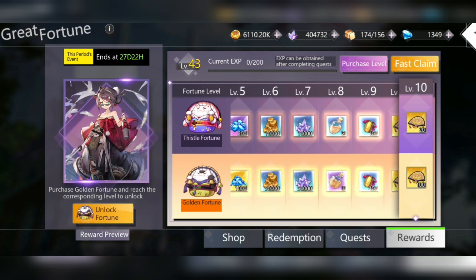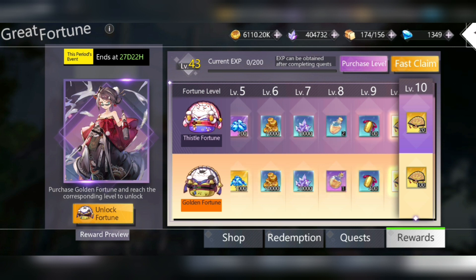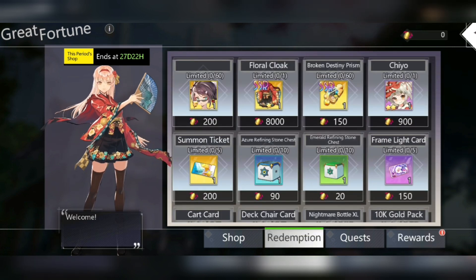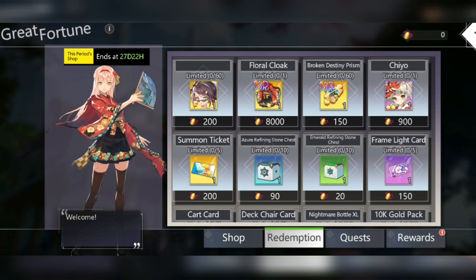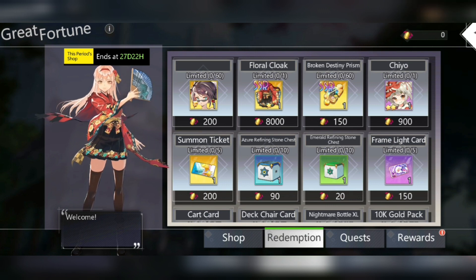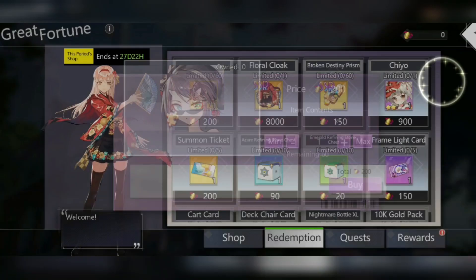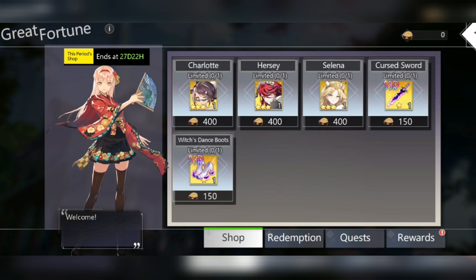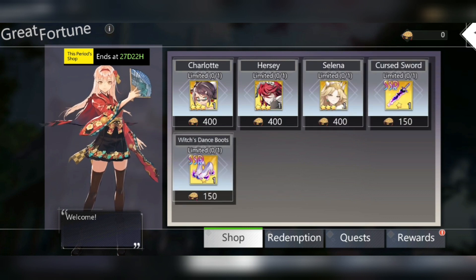In today's video I'm just going to be showing you what resources I could get. I have already calculated how much of this currency you can get if you're free to play — you can get about 2K for free, which isn't enough to get her from here. You can only get 10.